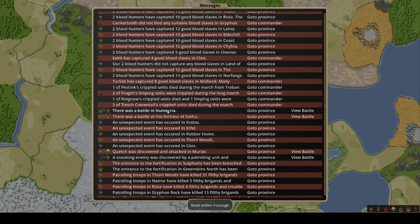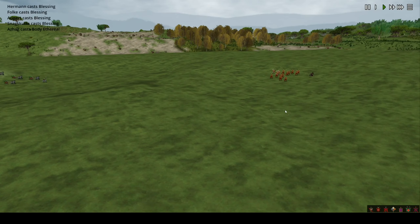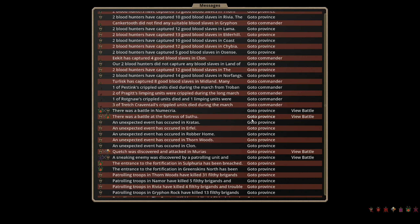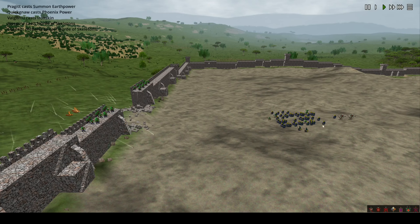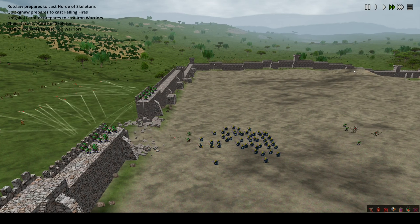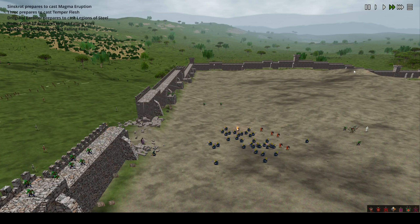We've got the Greenskins attacking us in Numekria — just attacking some province defence of ours. This is their only remaining army basically and I think they're moving it with Azhag, moving up to attempt to retake the throne. We had a battle at the Fortress of Suthu — us storming one of their remaining parcels. They've got a big chunk of these sacreds but no one to bless them so they're not going to do very well. We've got a ton of evocation mages so we can just watch the evocation fireworks — Magma eruptions and things. Skaven haven't got very good eyesight so they're tending to miss quite a lot with their evocations.